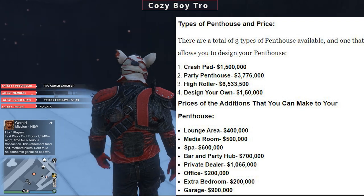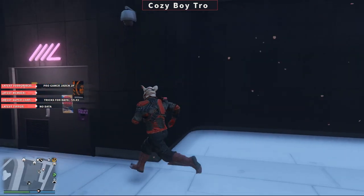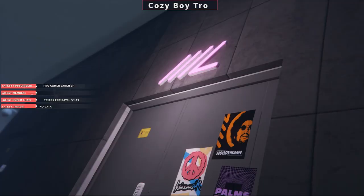Then once you get the penthouse and you're inside the Music Locker, this is where you can also begin the Cayo Perico heist. So I'm going to show you guys the inside of it and where to go quickly for the Music Locker and the start of the Cayo Perico heist, so that you're able to buy a submarine.